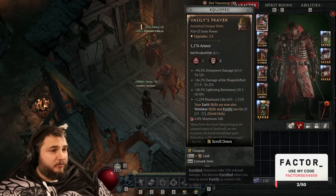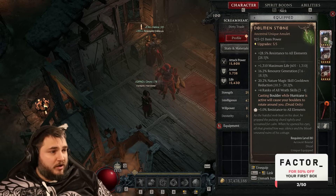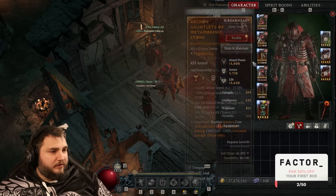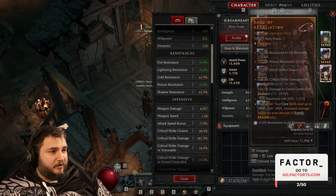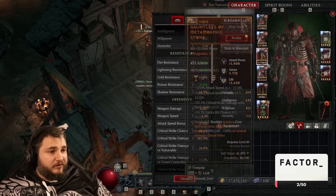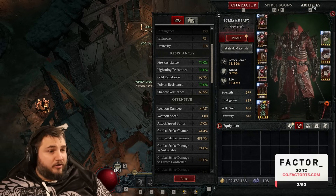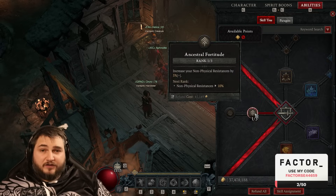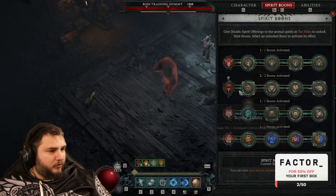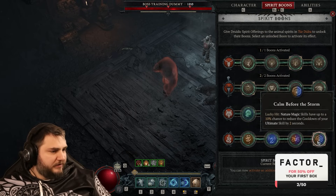For gems, we're going with Ruby on all armor, Emerald on the weapon, and Diamond on accessories. Make sure you check your resistances — if they aren't maxed, use Diamonds; if they are maxed, use Skulls instead. You can also go back into the skill tree and adjust points in Ancestral Fortitude to tune your resistances.